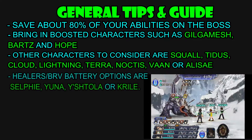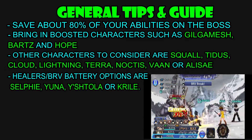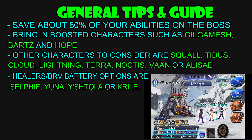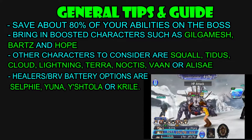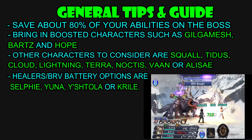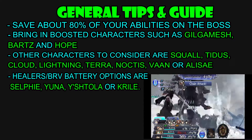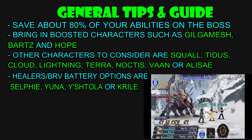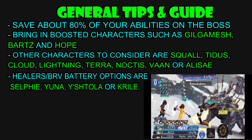For the healer slash brave battery options, Selfie is probably the best character that we have right now in global. Yuna is my second choice. Ishtola is there as well, she's a great brave battery. And I put in Kryle there because Kryle did receive her level 60 awakening and she does have thunder-based attacks, which the boss is weak to, plus she does have brave battery potential. So if you have maxed out Kryle, then she is an option.